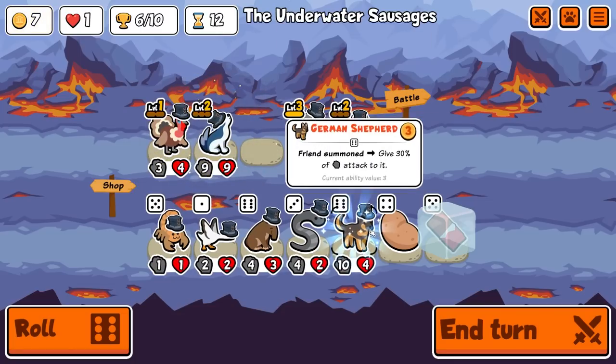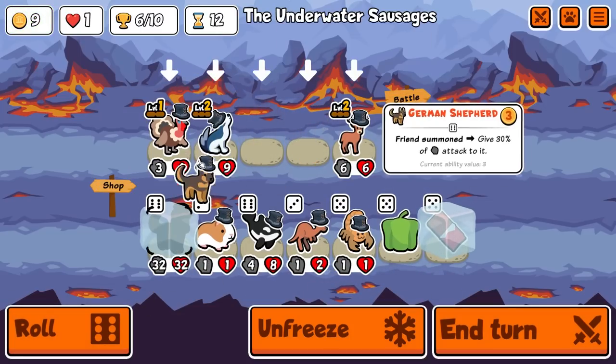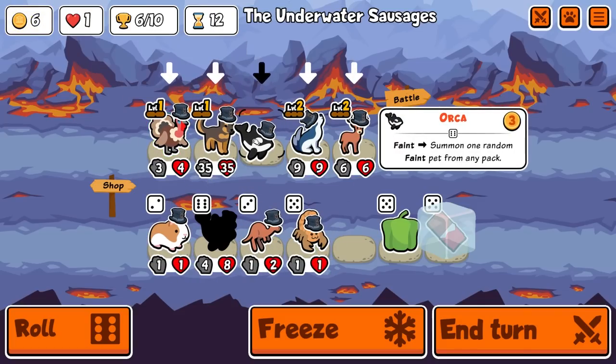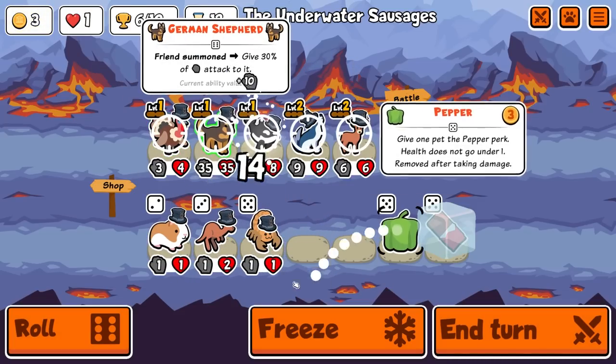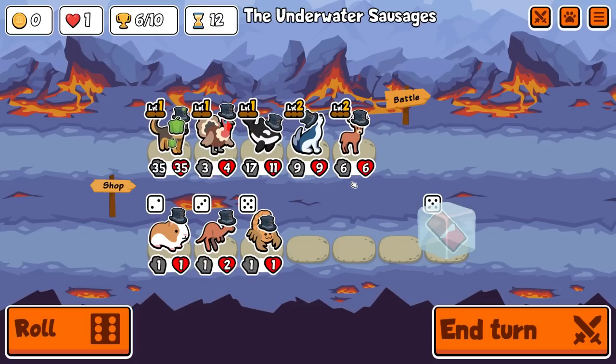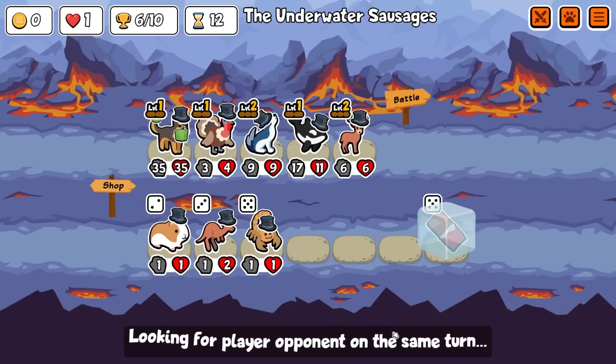We get the level up here into German Shepherd — it is perfect, it is just what we needed. We bring it in and we bring in the orca as well. We'll protect it and put it at the back, then we'll run it like this. That is kind of scary. This team is kind of scary.